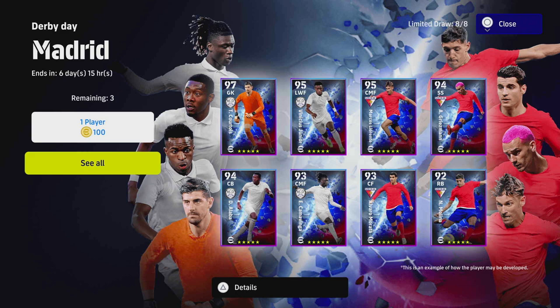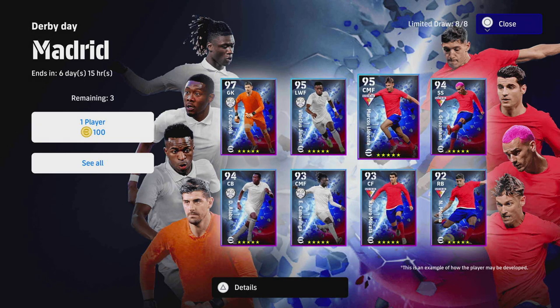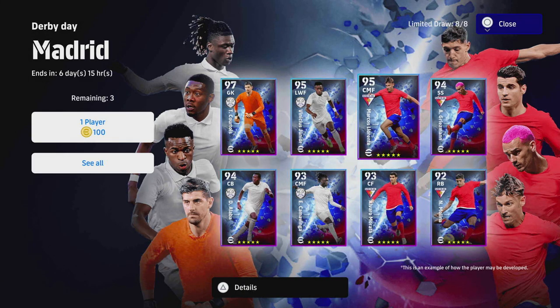Welcome back to part two of our Derby Day Madrid pack review. We've already done Real Madrid — if you haven't checked that out, check it out, especially if you've spun Courtois, Vinicius Jr, Camavinga, or Alaba. Now we're focusing on their rivals, Atletico Madrid. I've split this video because there's a lot to discuss, and I think a lot of people will spin these players, especially newcomers.